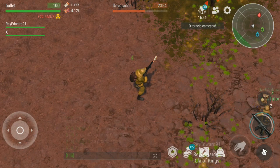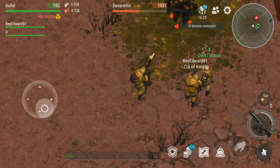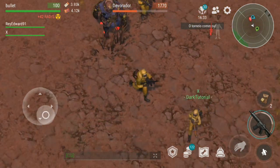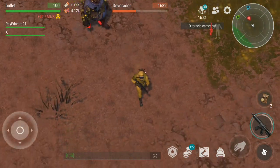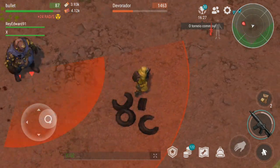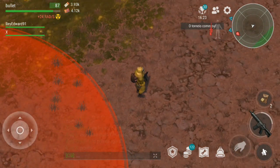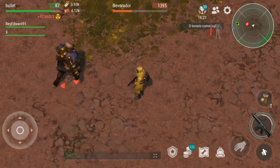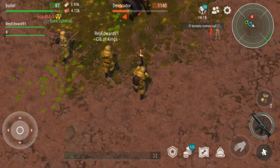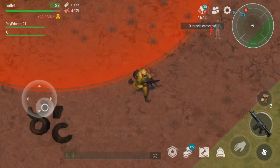Veio pro boss? Tome bastante água pra você poder urinar sem problema, porque se der vontade aqui vai ficar muito difícil. Olha lá, já vai pular de novo. E não venha com a roupa do combatente — venha pelo menos com essa de radiação aqui, que vai te proteger bastante.